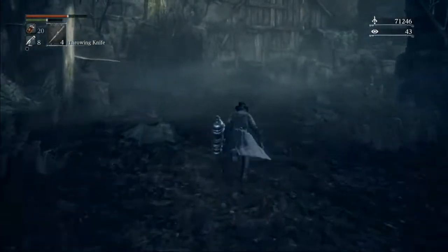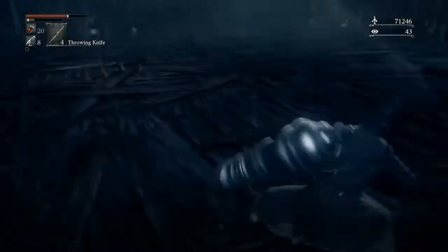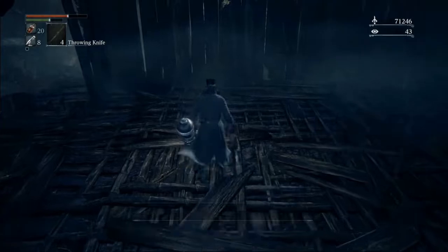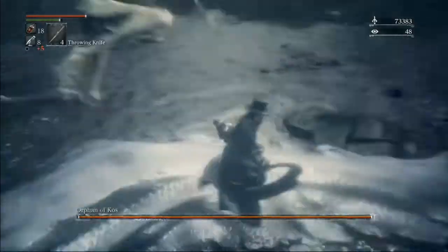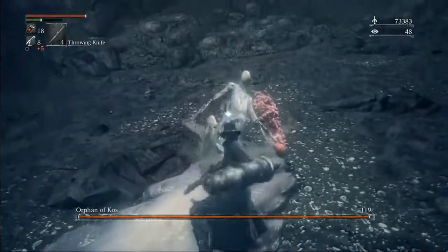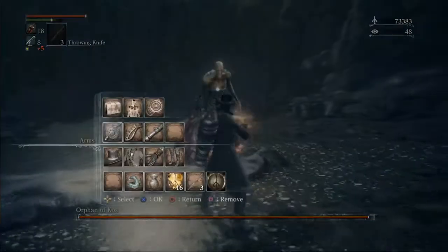We talked to Simon earlier when we had grabbed the shortcut. Now is when we have to make sure we remember to kill him, so that we can get his bow blade and we can get the last key that we need. This is Orphan. Like I said, I got that throwing knife earlier, so that's just going to make sure that this fight is completely free and never has any mistakes.